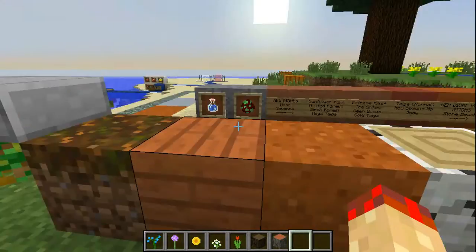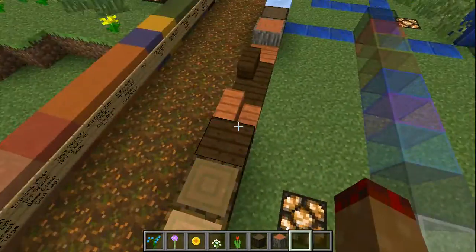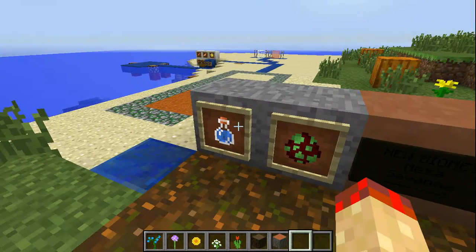Here's red sand, podzol, and these are the new saplings for the new trees. They also have normally spawning witches and a new potion called water breathing.